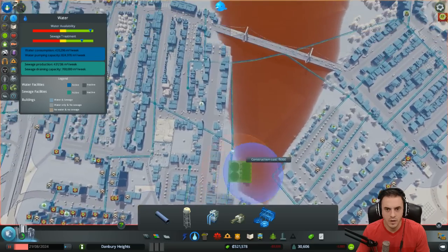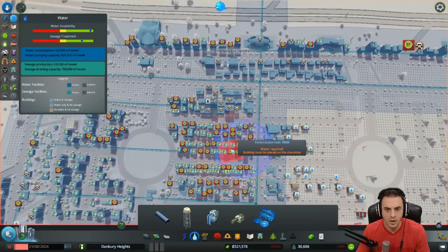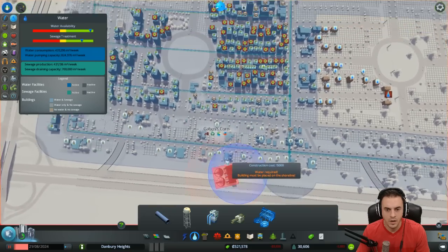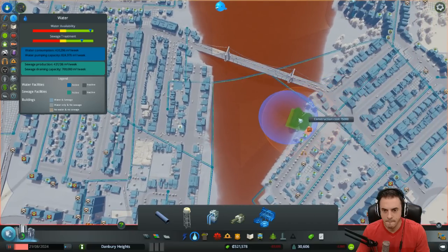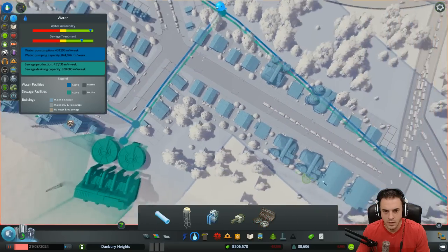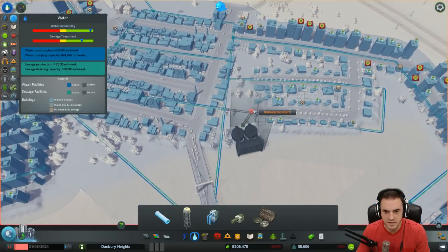What's wrong with our water? How did that happen? Must be placed on the shoreline. Do we need another one of these? Are the pipes not connected here? No, they're connected there. I will put like a hundred of these to save our citizens.